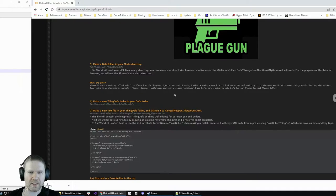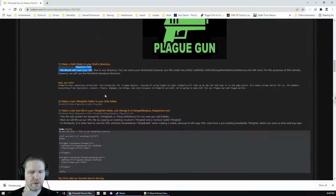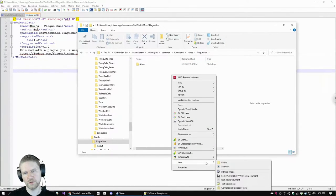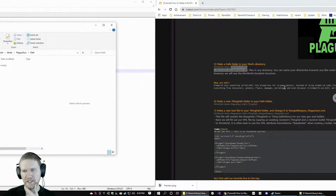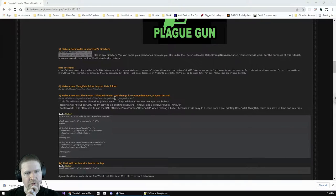Defs are basically the data items of all the game objects. We're going to make a new Defs folder called 'Plague Gun Defs' — not inside the About folder, but in the main mod directory. I'm not sure if 'Defs' is a special folder name, but RimWorld knows to look in the Defs folder for extra data files since there's no manifest system. We also need to find the ThingDef for a revolver, because we want to base our plague gun off an existing weapon as a shortcut.